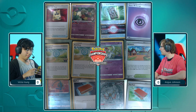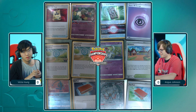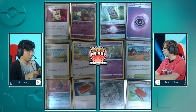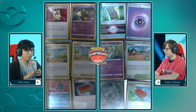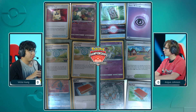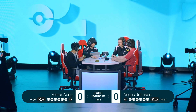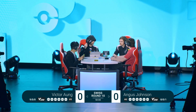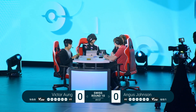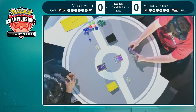Iono is a great tool for Gardevoir decks to disrupt opponents. They used to play Judge or Roxanne, but both are less impactful than Iono. There's the extra mechanic of putting cards at the bottom of your deck instead of shuffling, where Lost Box players are always keeping the good cards in hand with Colress and Comfey — and then Iono takes those resources and puts them at the bottom.